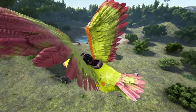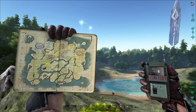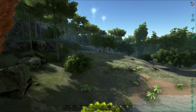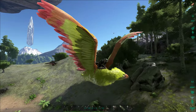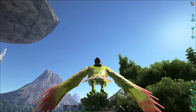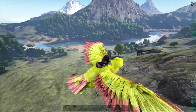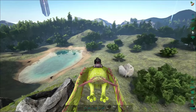Coming in at number five is the Central Lake. You might have seen this on quite a few YouTube series, and that's because it is a pretty amazing place to build. It is really flat and really open, and you actually have your own little lake in the middle to draw water from, so you don't have to draw anything from the ocean. You have a huge flat open space to build on and you don't have to clear out too many trees. You've also got pretty easy access to the volcano — even with something like a Paracer you can walk it all the way over there and get metal from the southernmost mountain.